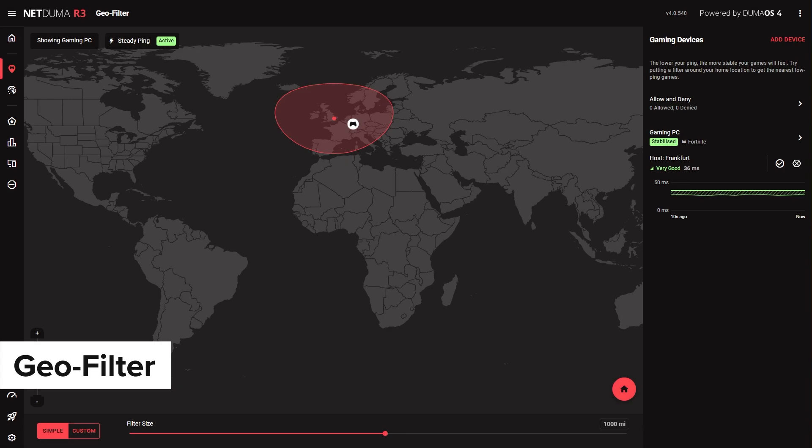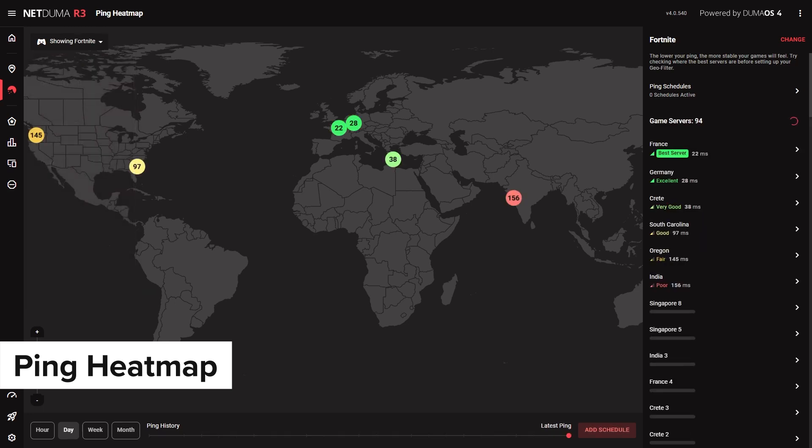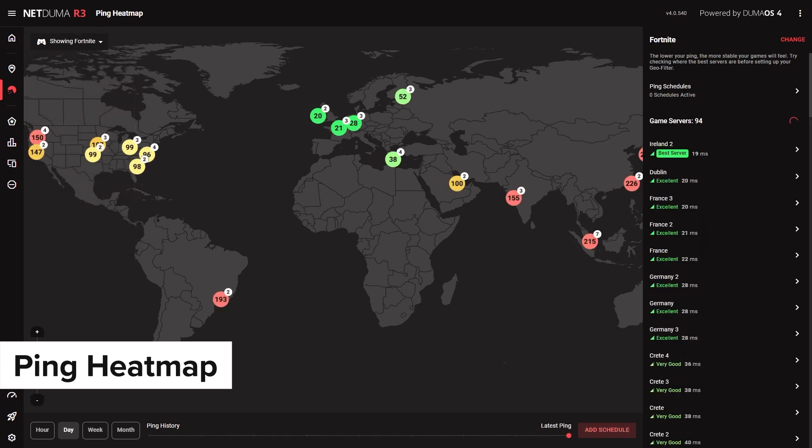We'd recommend starting with a 1,000-mile radius. But if you want to find out where the best servers are located, check out the R3's ping heatmap feature. Select Fortnite from the drop-down menu and you'll see a map of all the game's servers, color-coded by ping. The green ones will be the best servers for you. With this info, you can fine-tune your GeoFilter for even better results.